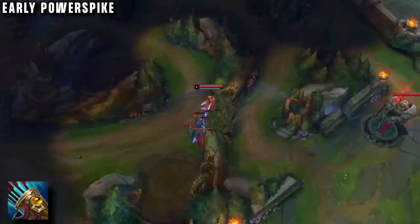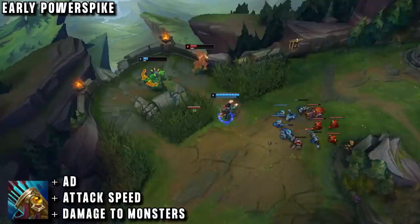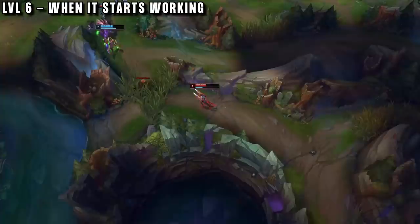The first power spike that is really important is Noonquiver. This item gives you the exact stats you need to speed up your jungling, letting you cycle through your camps really quickly, just like a real jungler. You're able to keep up in XP while still ganking and having good damage.